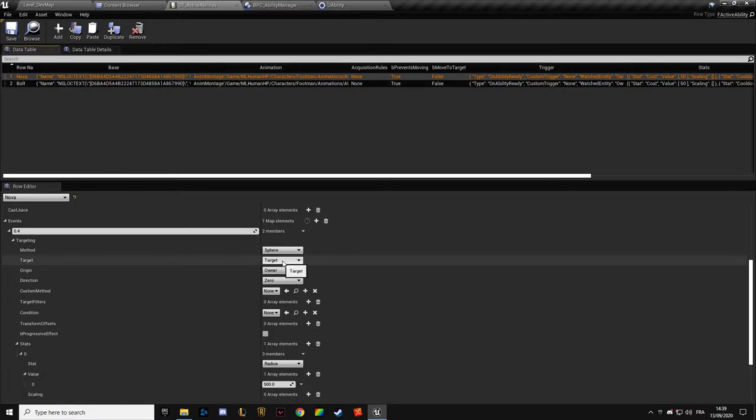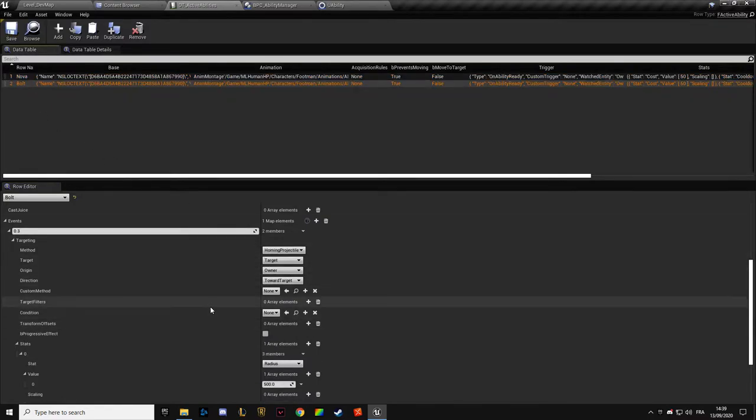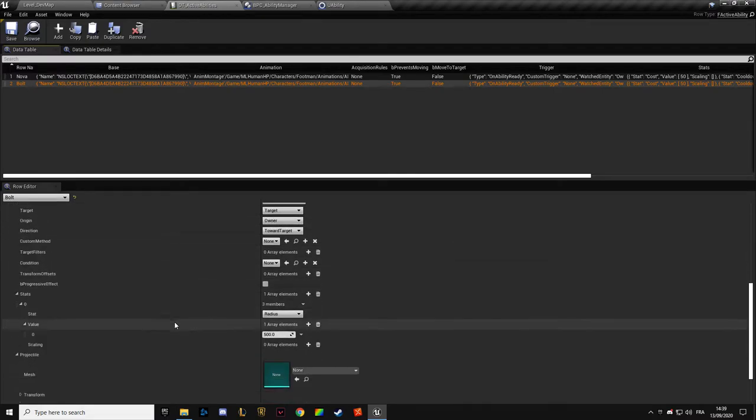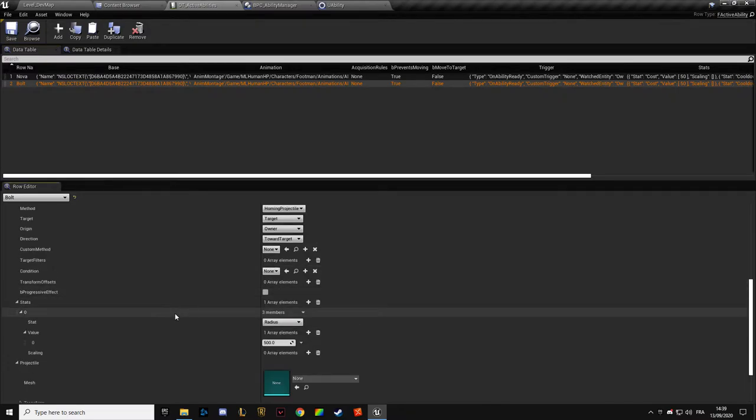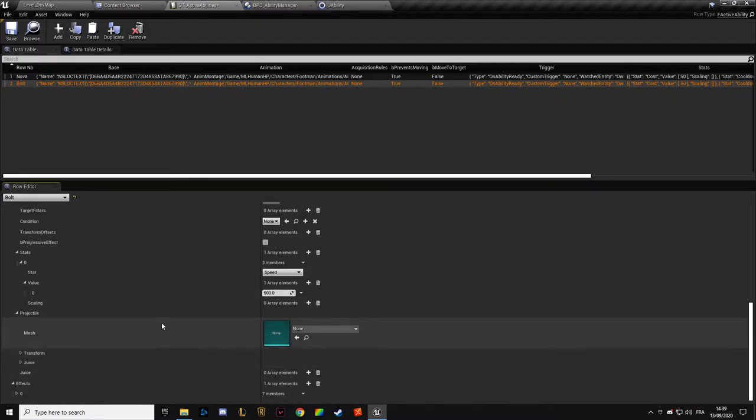We're just targeting our target, our AI target. We are doing a cleave here — I was thinking it was a melee attack, but it's not. It's a basic attack, but it's not. So we do want to target this. We want to create a homing projectile. Radius — now we're going to have speed, the speed of our projectile, or maybe we're going to specify this somewhere else.